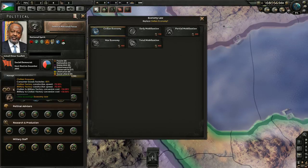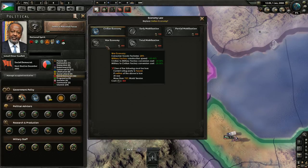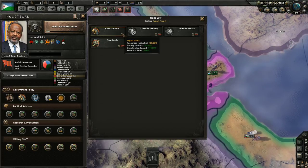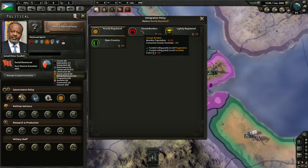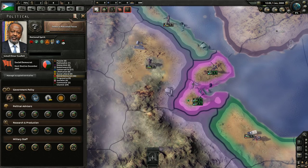What I also did was I swapped over and turned the economy to a war economy the first time I went to war, and then turned the export focus over to a closed economy to stop giving away precious resources, because Djibouti does not have many. I closed the border here because we needed that consumer goods factory, and I put taxes up to high taxes for a while.